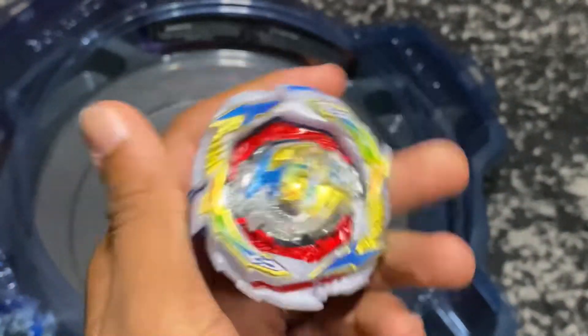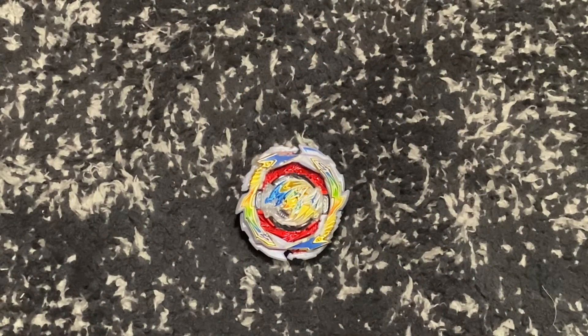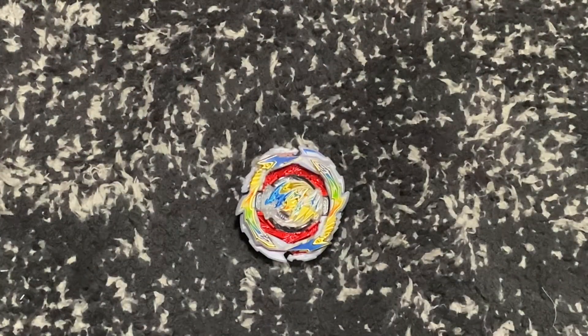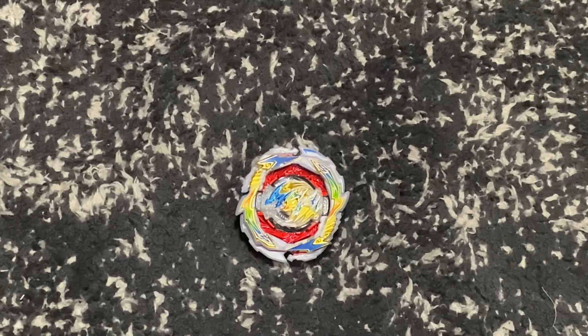As you can see Gatling Dragon did pretty good — it took a couple losses but went three to three. It lost to Astral Spriggan, Prominence Phoenix, and Dynamite Belial, but it did get some pretty good wins too — it beat Magma Ifrider, Vanished Fafnir, and Guilty Longinus. It beat two really good beys, so I think this is a really good pickup and I highly recommend this bey. That's pretty much gonna be it for this video, so until next time I will see you later, bladers!